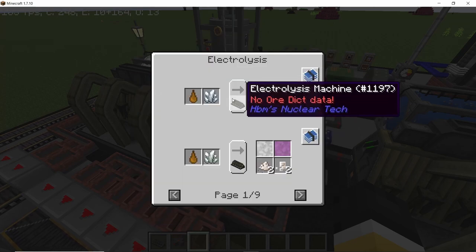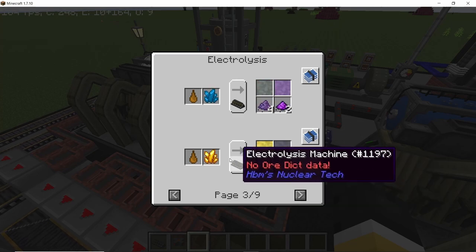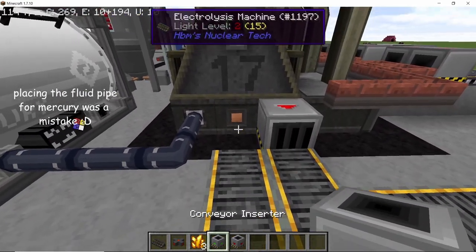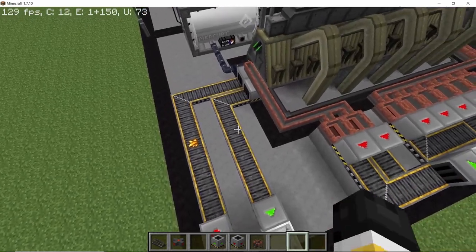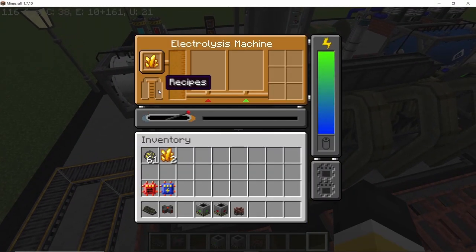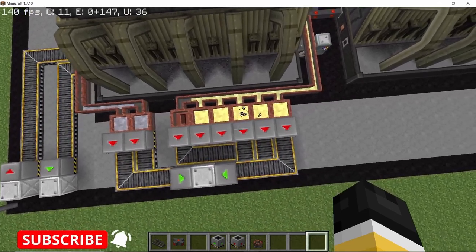The electrolysis machine can actually process crystals at six times the rate, so basically six times more processing. With crystals you will get six ingots of the primary output, but also two ingots of secondary output, along with a few more outputs — so it's pretty effective. Let's try processing a gold crystal: a single piece of gold crystal will give us six ingots of gold, two ingots of lead, and we'll also get some lithium and mercury.